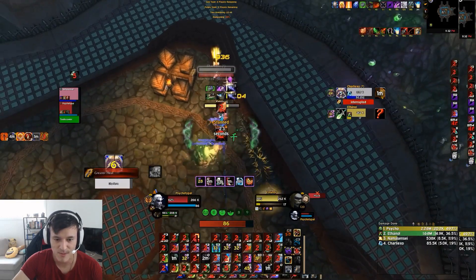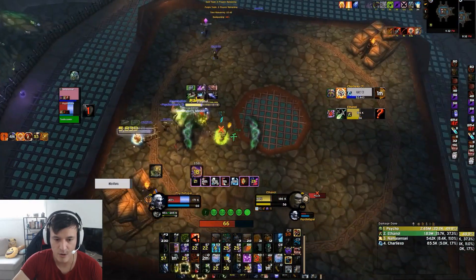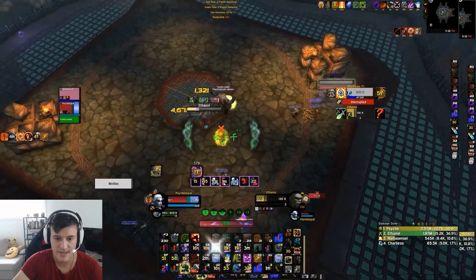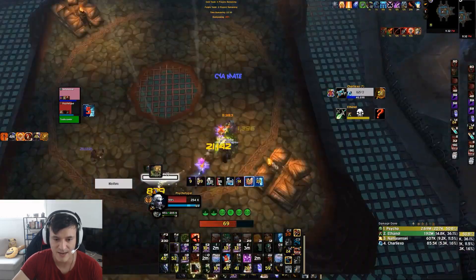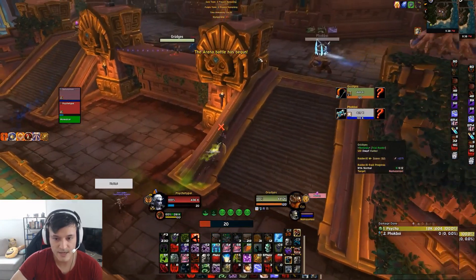Mindflay's on him and he's literally getting smashed by my pets while I'm sitting in a Kidney — hilarious. He gets pretty good damage on me so I AMS and grip that heal. Now I have an empowered pet to get the next kick, and he's really in trouble — so many kicks available. Boom, there's one kick. He tries to juke me on the next cast but I save my Mind Freeze, get it off, and down he goes. Just keep him in range and use all my kicks and interrupts.